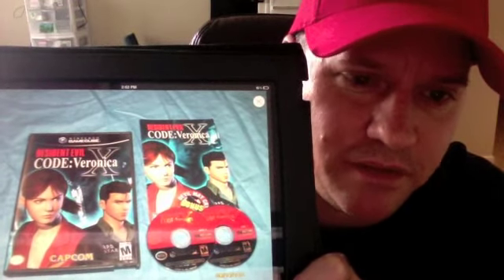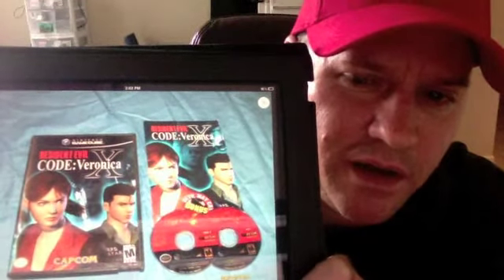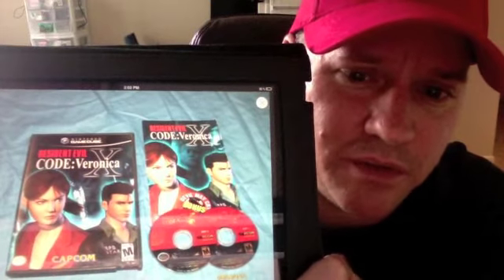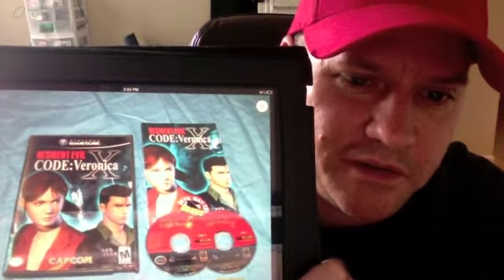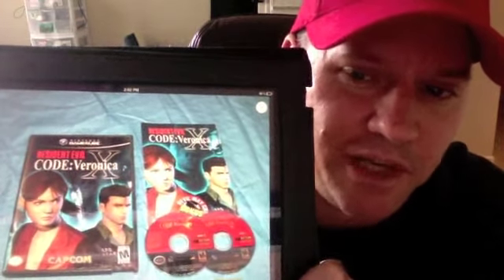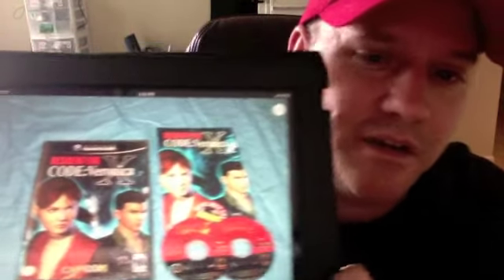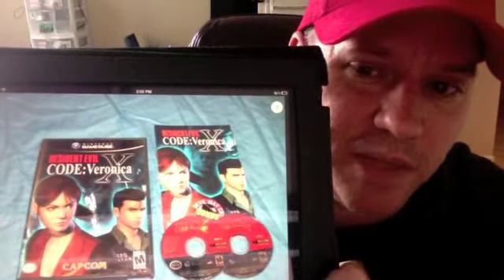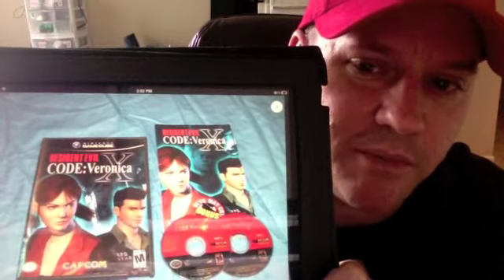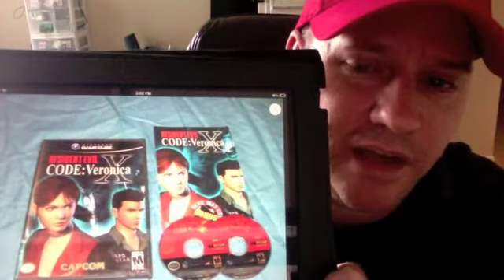Some of you may say, so what's the big deal? Well, if you're bidding quite a bit of money for a used game, you'd want something original and the real deal. Whoever bought this game isn't some ten-year-old or a soccer mom — it's a collector who knows what they want. When they open the manual, there on page three or four is a diagram of the PlayStation 2 controller with the controls. They didn't get what was advertised.